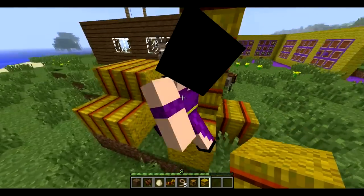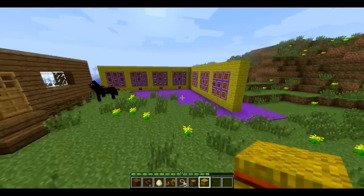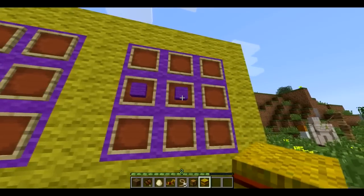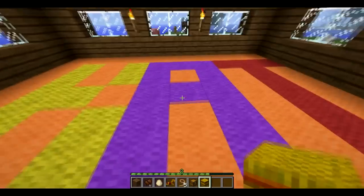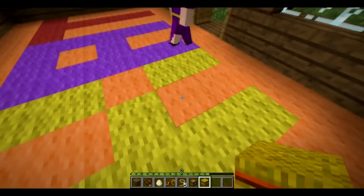And last but not least, we have carpet. You've been laying it everywhere. Craft it like so — you don't even need a crafting table. It comes in every color, as you can see here. If you can hear my footsteps, I still hear wood. This is carpet.